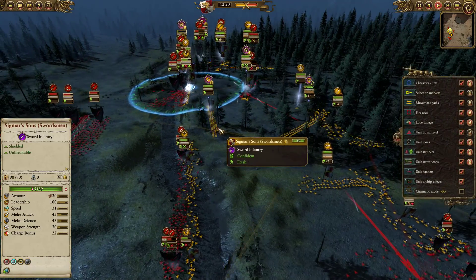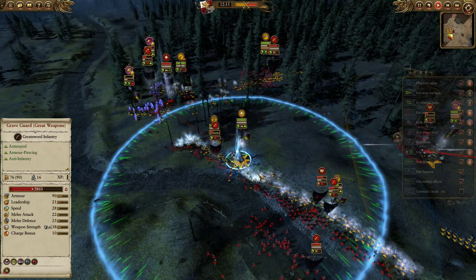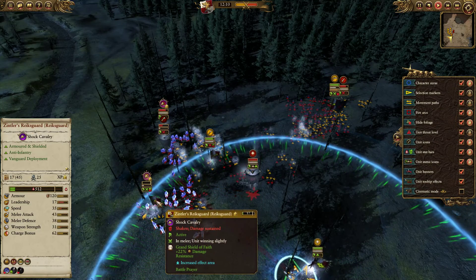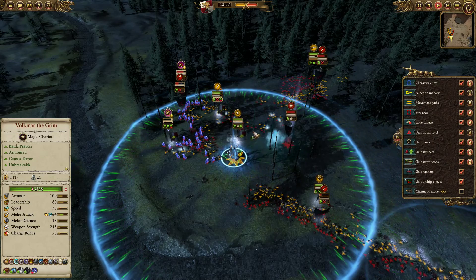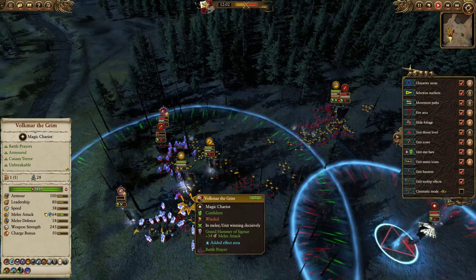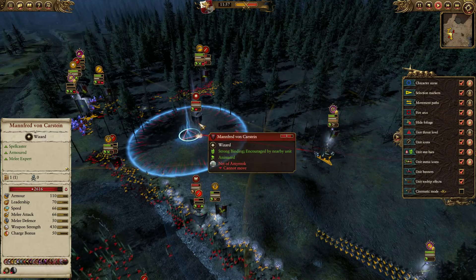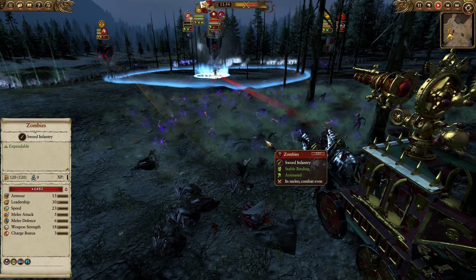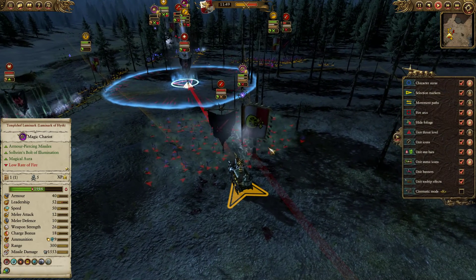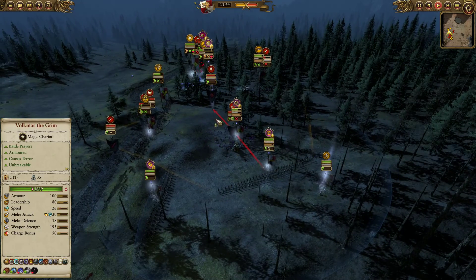You can see the Sigmar Sons just holding in the center because those units haven't advanced. Volkmar is riding around buffing his troops, trying to do as much damage as possible. Manfred gets netted here and is about to get popped by the Luminarch, but there's a very good zombie summon right in front of the Luminarch. They're going to get onto the Luminarch just before it fires and start attacking it, so it's not able to fire. Very good play by my opponent.